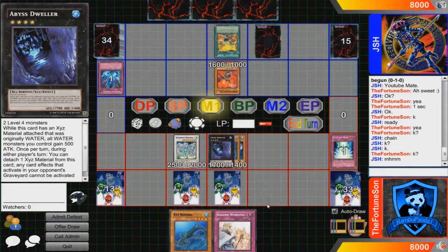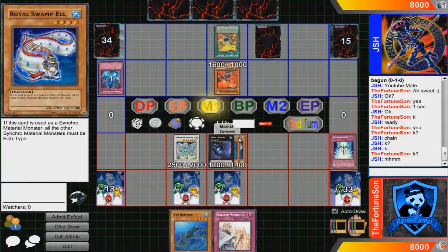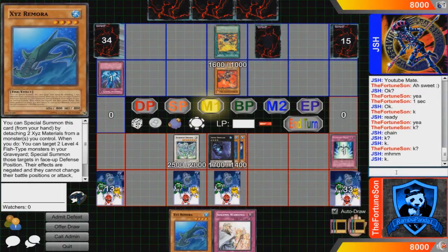As for our spell lineup, we have 1 Foolish Burial, 1 Heavy Storm, and 1 Monster Reborn. Then we have 3 Lemuria the Forgotten City — a nice card to help us summon some higher ranked XYZ monsters. I'll cover the tactics again at the end of the video.